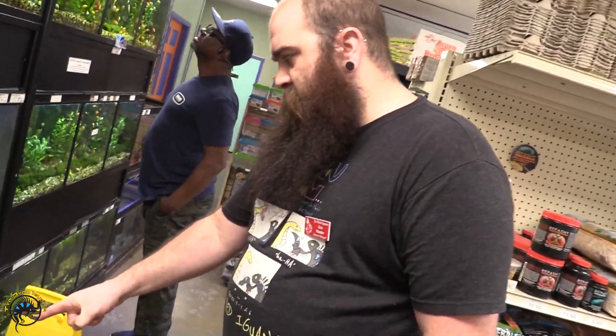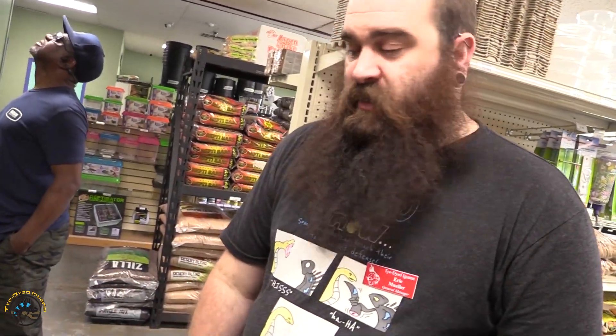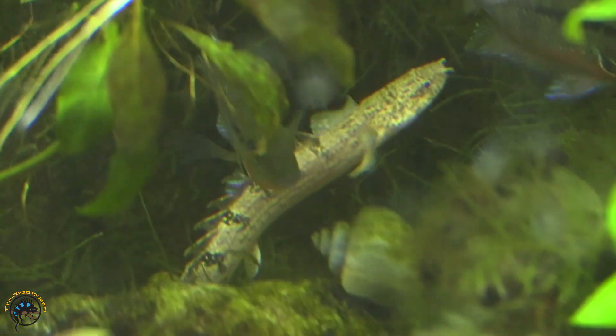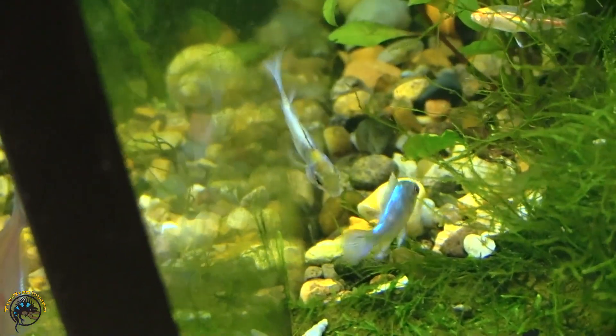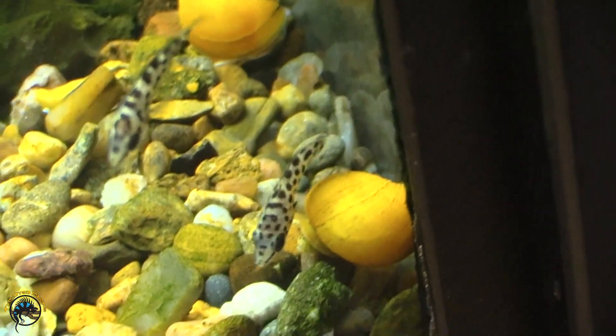Down here we did get another polypterus delhezi — he's kind of hanging out towards the back. We also got some new electric blue rams in; these guys are good size with nice color to them. And in that same tank we got some leopard tina pomas — they are really tiny, so that's why they're in here with these guys.